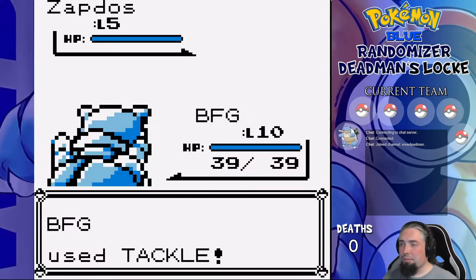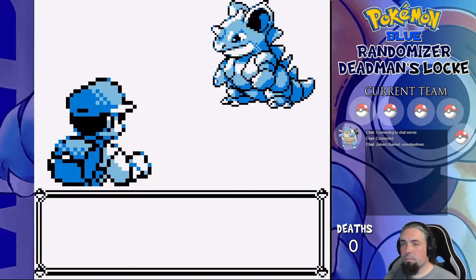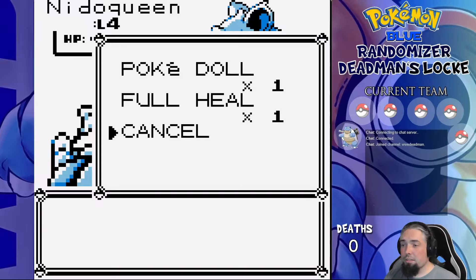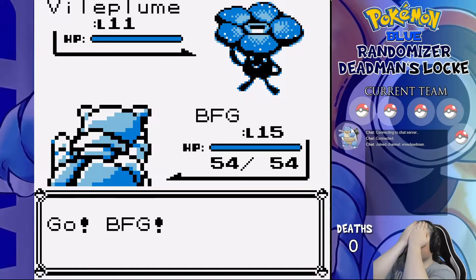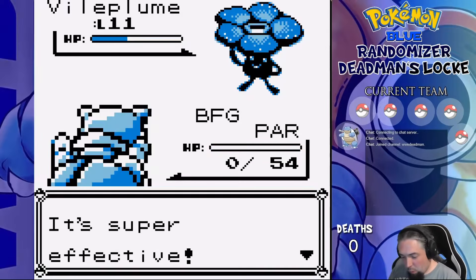The first rival's Raichu is a Zapdos, and before it can kill BFG our Blastoise, we kill it instead. Unfortunate — I'd have liked a legendary bird on the team. The forest gives us a Nidoqueen, and we don't get that either. So we're still on a single member, and Brock's gym trainer has a Vileplume — kinda clear that wouldn't play out well. That's one death, and round two.